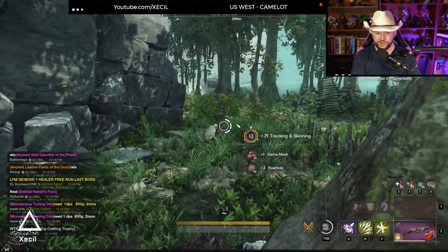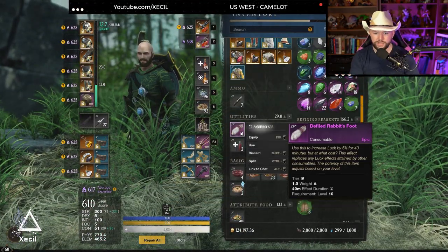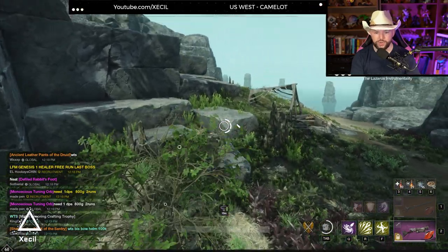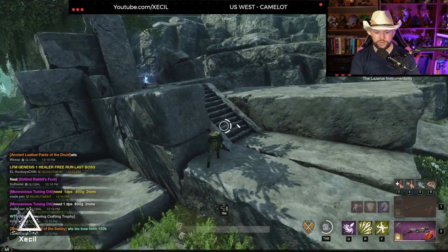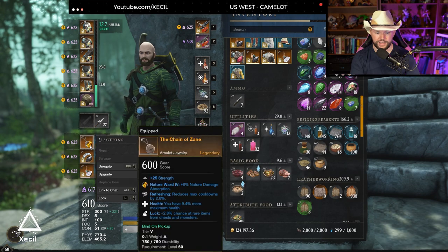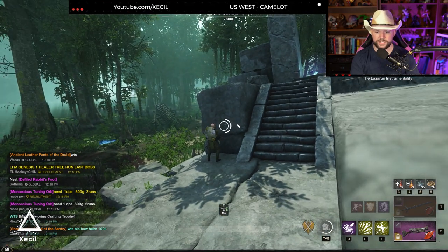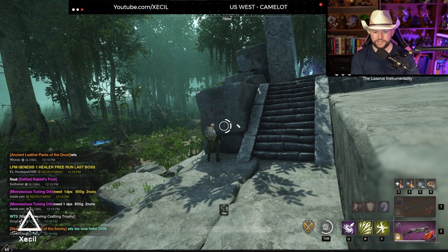When you're grinding this and trying to get your storage chest, you're going to want to pop the rabbit's foot that you do get — left click it to use it — it'll increase your luck. Some other things you can do: PvP flag, run your void bent, and as much luck as you can on your jewelry. If you have any weapons with luck on them as well, that'll obviously increase it.